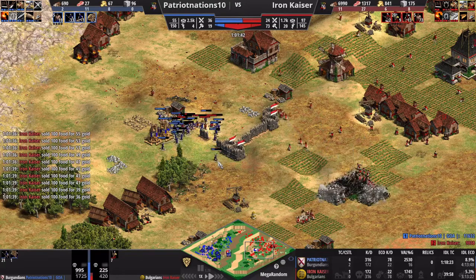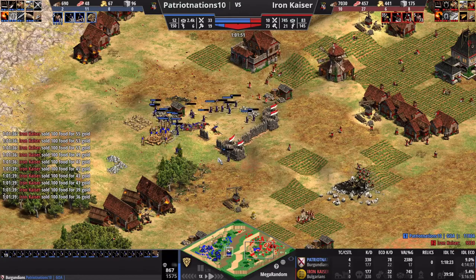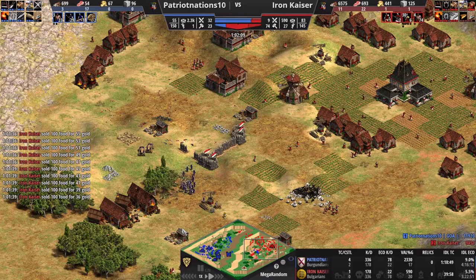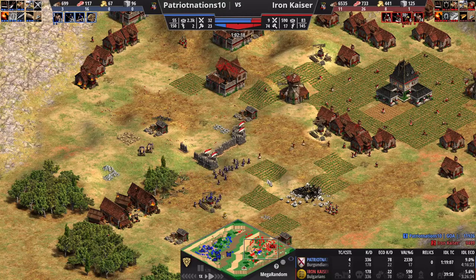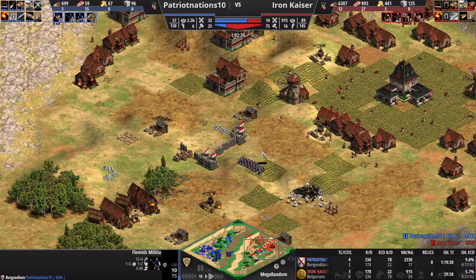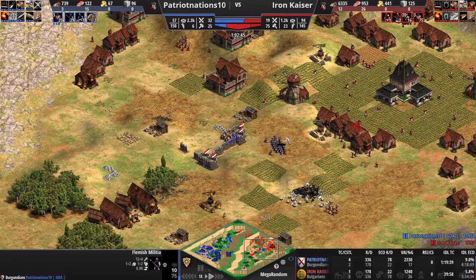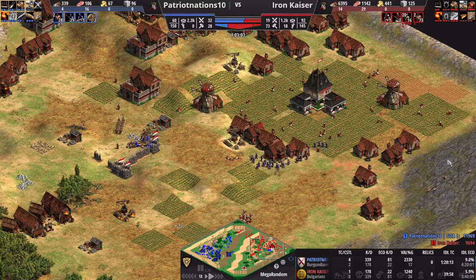This is where Begainz would have been amazing, and I wish I had picked it up. Begainz is the Bulgarian Imperial Age unique technology — it gives your Infantry line an additional plus five melee armor. That would have been so amazing here, because it means Flemish Militia are doing way less damage, which means I'm pushing them back more effectively. But it's a missed opportunity — the castle went down so I couldn't research it then, and I would have had to predict it and research it earlier. I was a little slow on realizing infantry would be my call.